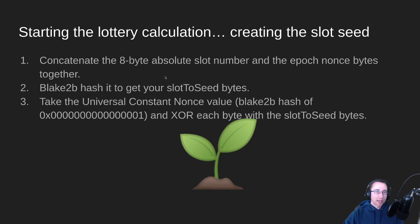When we start the lottery calculation, the very first thing that the node does is once a second, it's checking to see whether or not your pool is allowed to make a block in that given slot. This ticks on and on continuously. The first thing it does is create a seed for that slot — basically, for that given slot, it calculates a value.